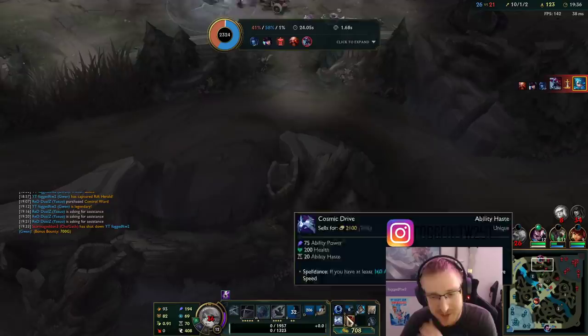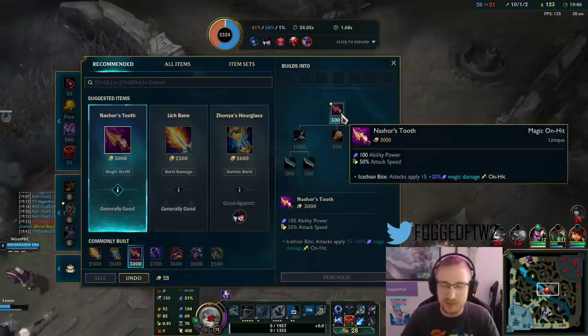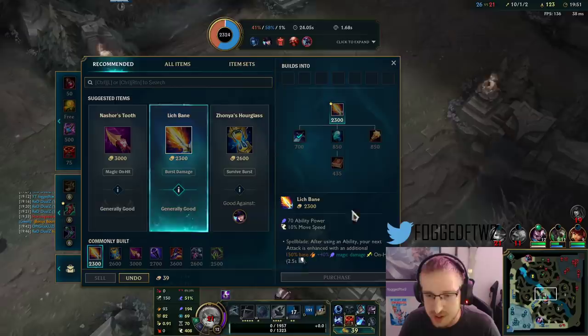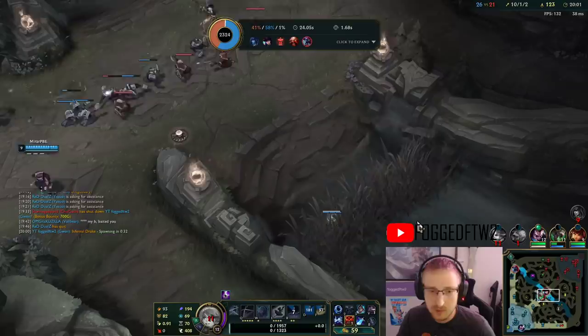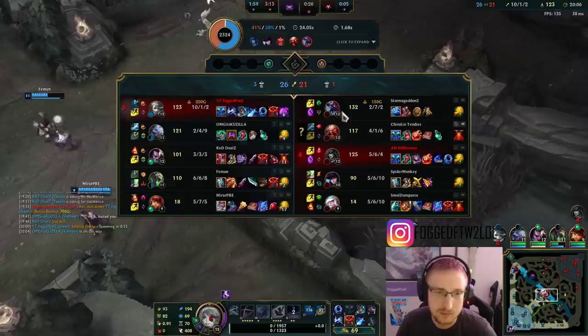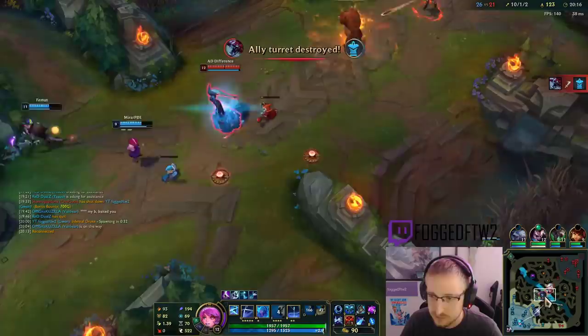Even with Cosmic Drive and all the extra move speed, I couldn't dodge that. I think Cosmic Drive is pretty good — Nashor's is a little bit of a bait. Cosmic Drive is nice in rotation with your abilities, plus it gives that move speed, which is really important. Right now we're working with 70 ability haste — that's pretty good.